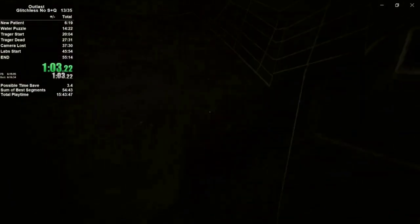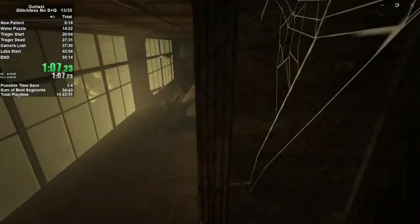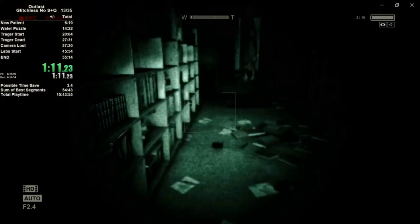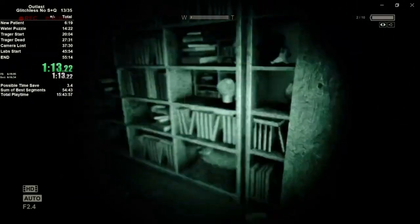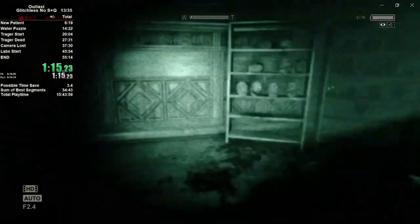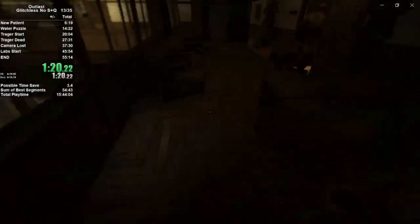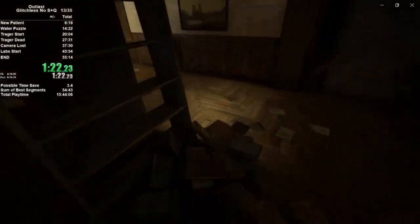We're going to crawl through this vent, and notice how I'm going to be turning sideways here. This is so we can fall out without having our character stumble a little bit. We're going to run through the door here, take this opportunity to turn your night vision on, navigate this library through the door, and we're going to see Chris for the first time.